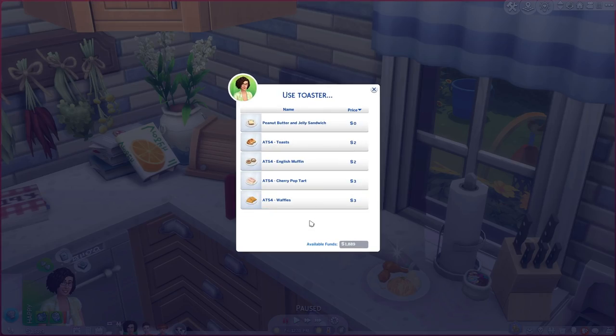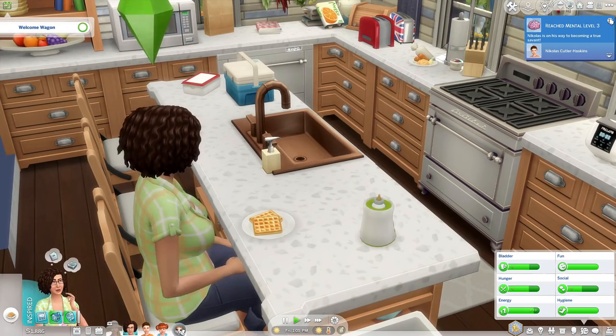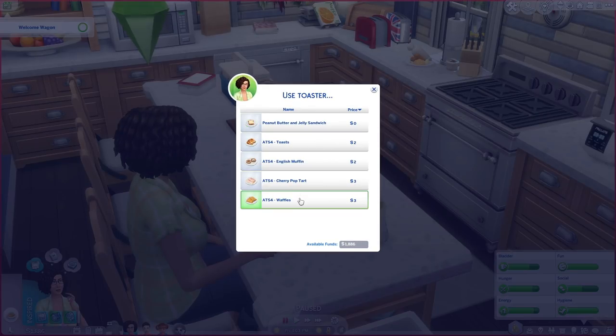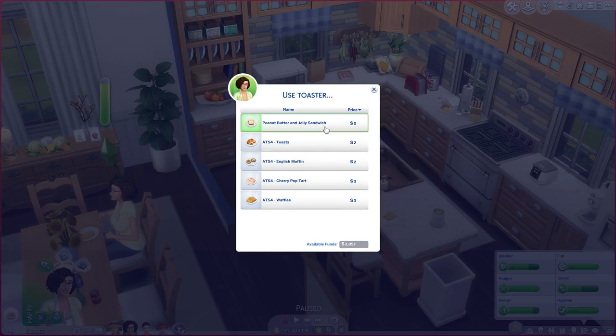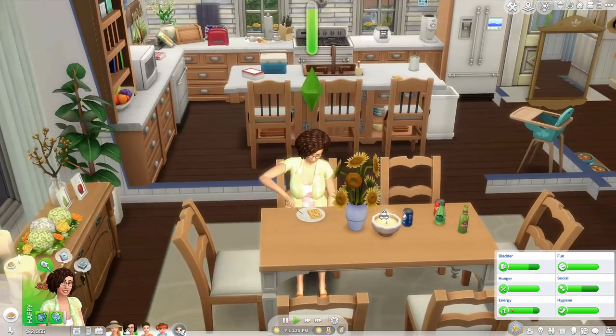For this one you had to download the recipes you wanted — it's not like a pack where you have to have all this stuff, you can choose. The cool thing is I can make waffles, bringing it back to Sims 3 days where we could make waffles! We totally missed her getting her waffles, but what's going to happen is you just hit 'use toaster,' say I hit toast, and she's actually just going to get this out of the refrigerator.